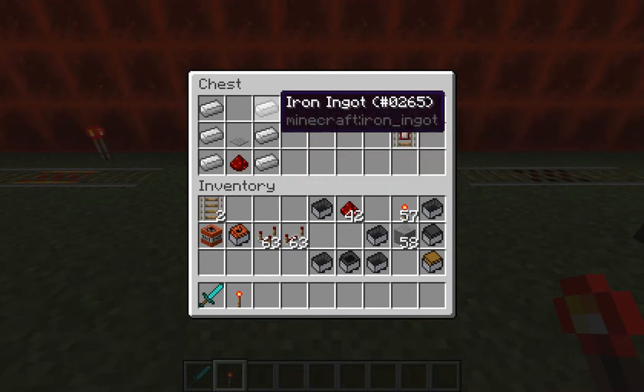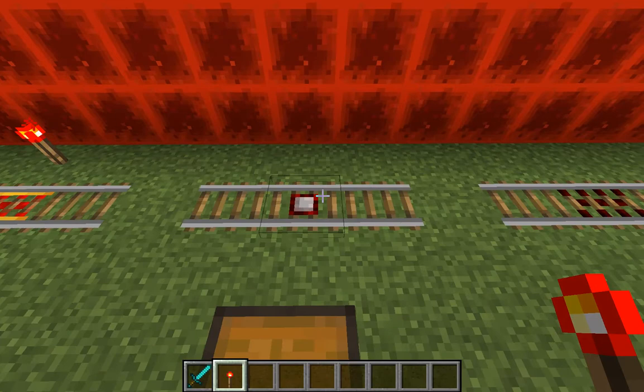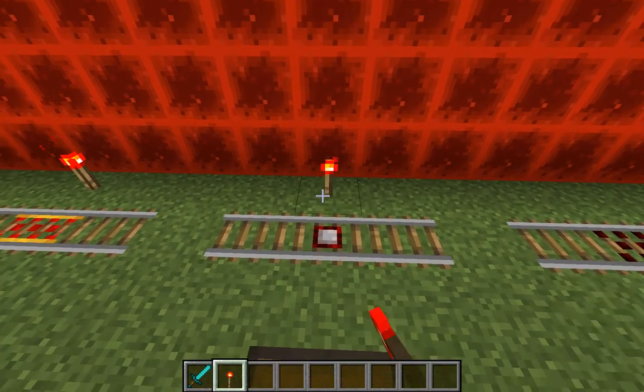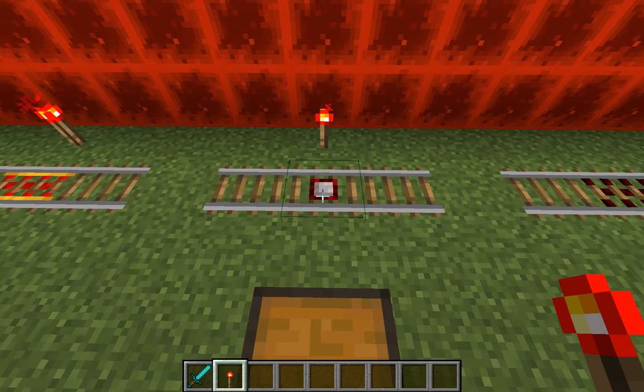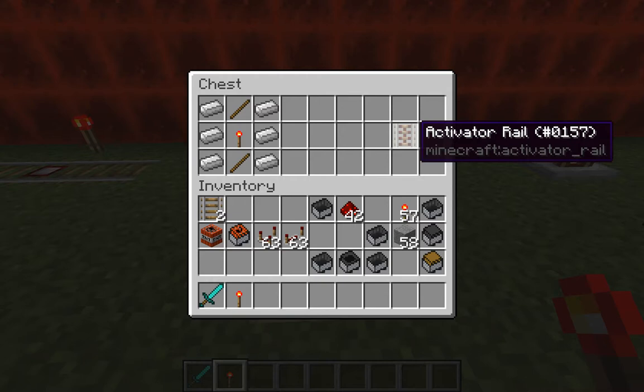The detector rail requires six iron ingots, a stone pressure plate in the middle, and redstone dust. This one is mainly used to set off things — you'll need to know more about circuits to use it fully. It can potentially set off TNT or drop items, such as using a minecart chest.